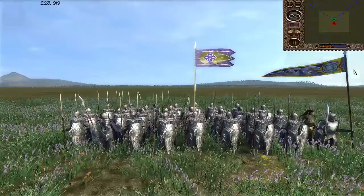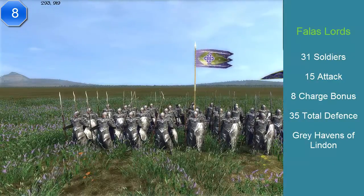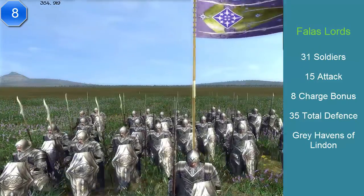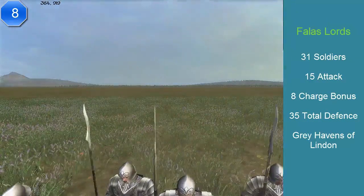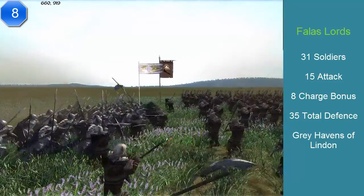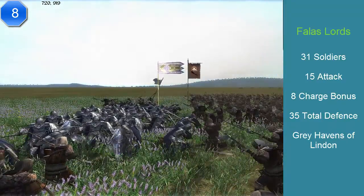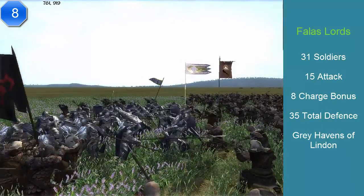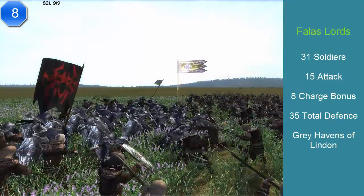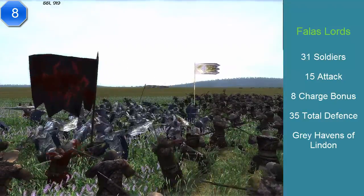At number 8, we have the Falathrim Lords. This bodyguard comes from the Grey Havens of Lindon. They have 31 soldiers, an attack of 15, a charge of 8, a defense of 35, and they also cost 1,000 florins. Elves have more abilities — they're adept at hiding in woods, skilled against mounts because they're spearmen, and they have a powerful charge since 8 is very high for spears. They have excellent stamina and excellent morale, though not locked, because elves might run away. Their speed is 110%, making them 10% faster than the average unit.